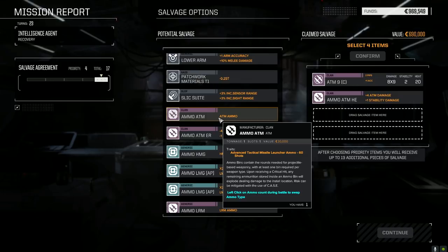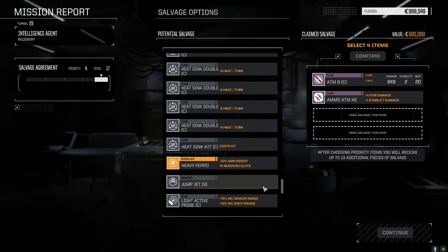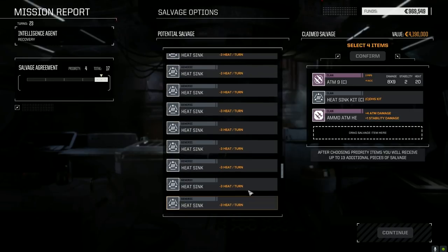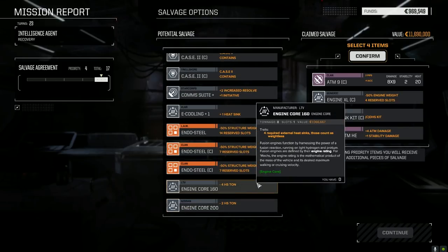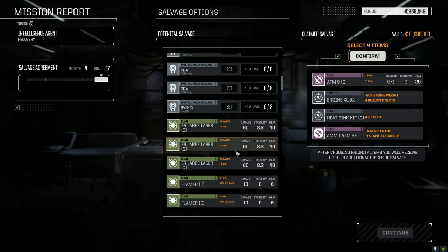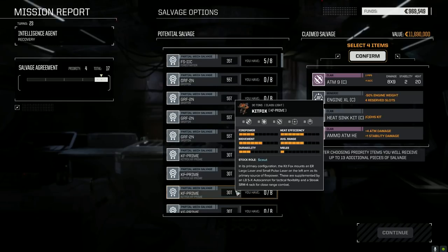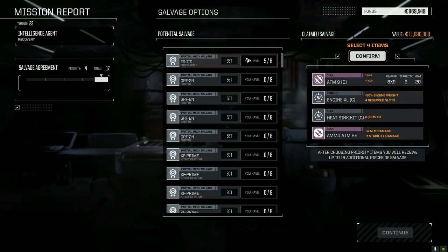We have regular ammo so I don't need more than that. Heavy pharaoh - don't have any of these guys right now. Let's grab that and then let's grab an XL engine. Maybe not the XL. Kit Fox Primes, Griffin parts - we're close to getting a Fire Starter but do we really want it? It would be an upgrade for our 30-tonners for sure, but we're not going to pick it up right now.